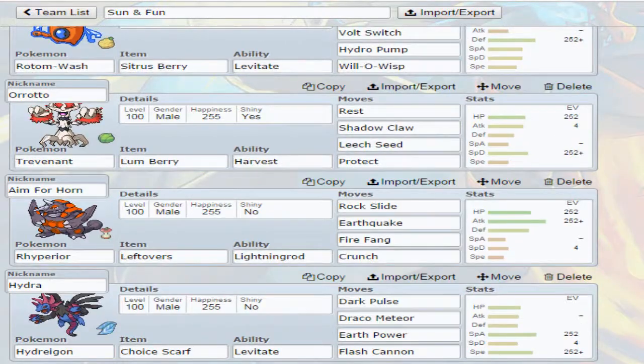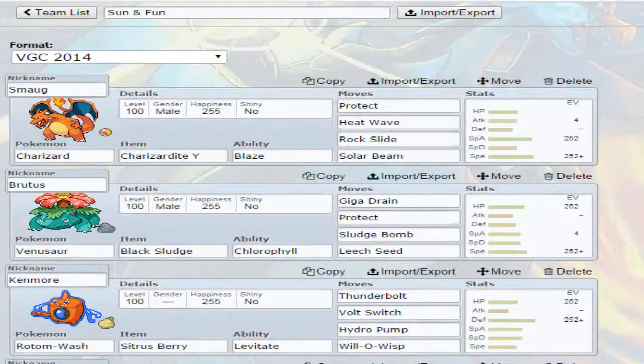Rhyperior gets hit less from Water-type moves in the Sun — although he's taken many of them to begin with because he has barely any special defense. But that is something fun. And I'm going to get a battle here for you guys and I'll be right back.